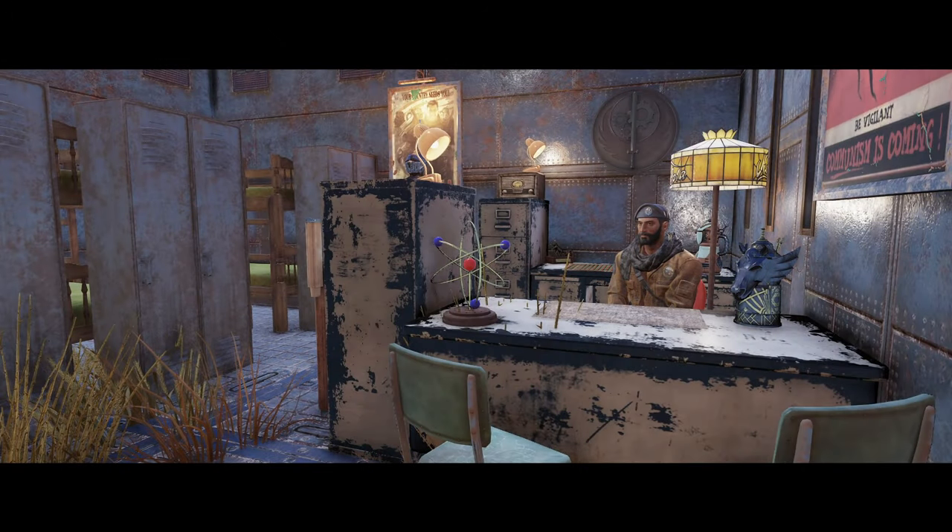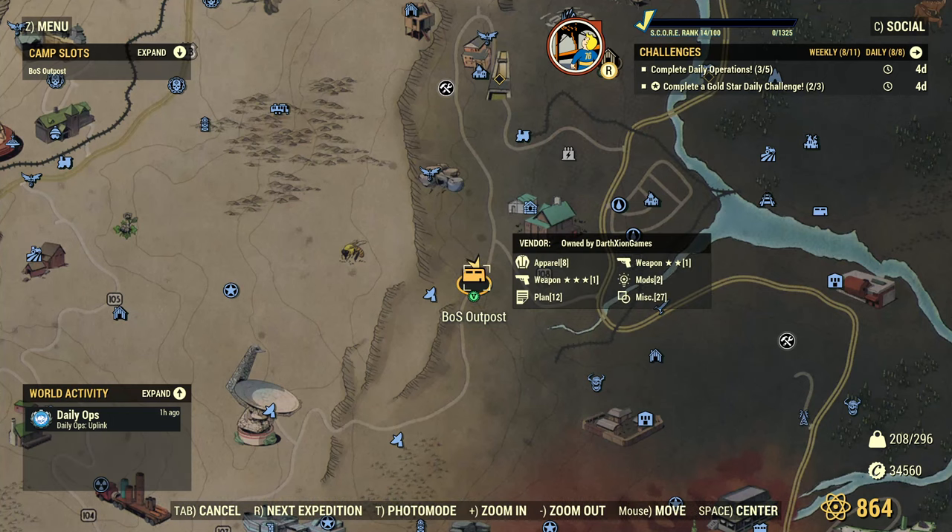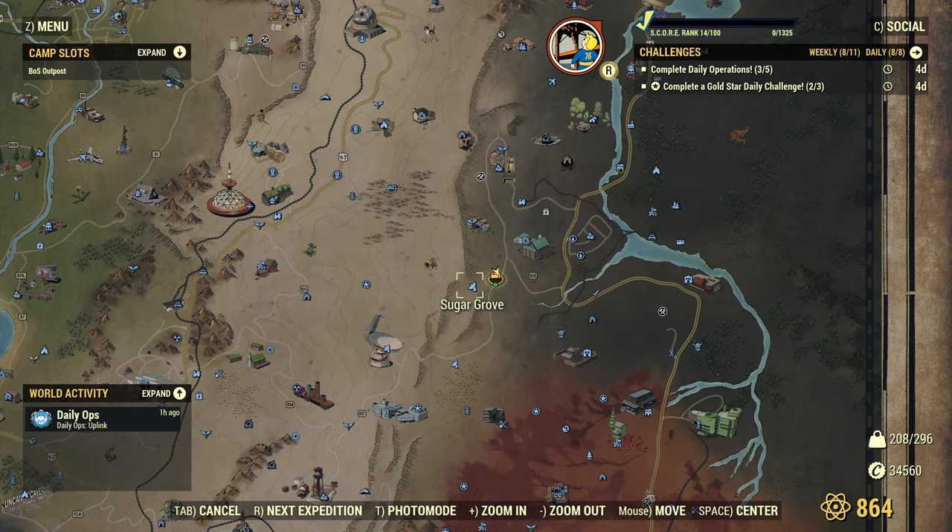This is a community suggestion that came through on a live stream earlier in the week, and I do regret to say that I can't remember who made the suggestion. It kind of flew by quite quickly but it stuck with me, so here we are just outside of Sugar Grove. There's the map — you can see there's my Brotherhood of Steel outpost which I felt blended in quite well here.